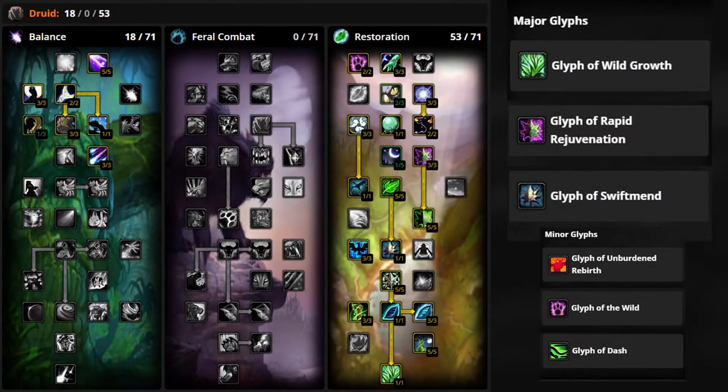The next build is ideal for raid-wide heals through Rejuvenation. This talent build grabs talents like Celestial Focus to increase your Spell Haste, which when paired with the glyph of Rapid Rejuvenation gives you amazing raid-wide healing potential by blanketing Rejuvenation on your raid members. For this build you lose out on some single target healing potential, swapping out of points you would otherwise put into Empowered Touch, Living Seed, and Natural Perfection. The glyphs here are again Wild Growth and Swift Mend alongside Rapid Rejuvenation.